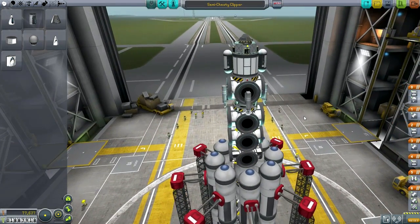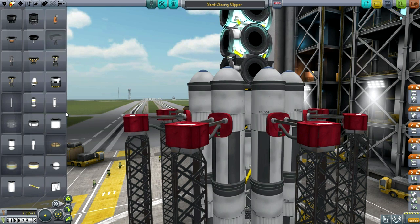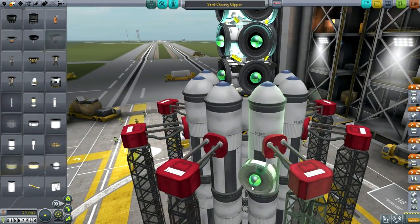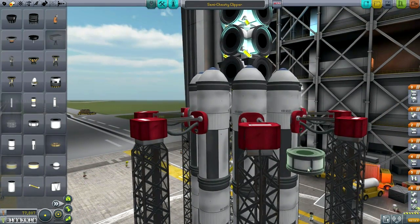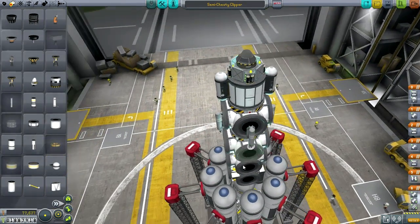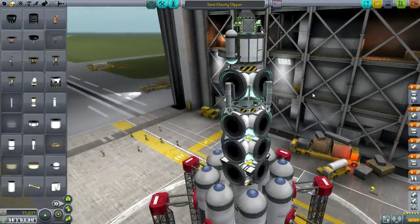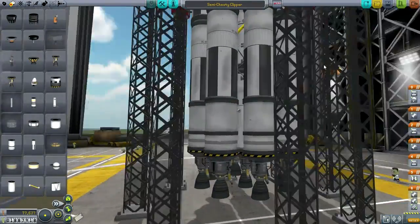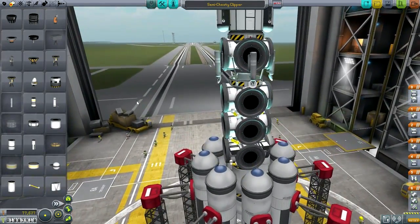This is the semi-cheaty clipper. I didn't use part clipping, but I did use the trick I've done in previous series — putting a tank like that. I don't consider it too bad because I could've just put it the other way. It would've all fit perfectly and probably wouldn't have produced more drag because of the weird aerodynamics of KSP. Otherwise there's no cheatiness about it — it's just a bunch of LV-T45s. I still haven't unlocked the 2.5 meter parts, and I've got the science to do it, but I'm just going to go with this for now.